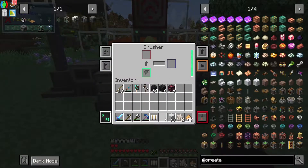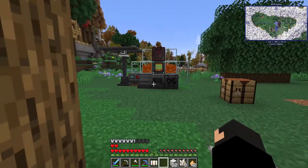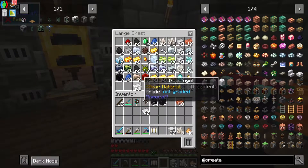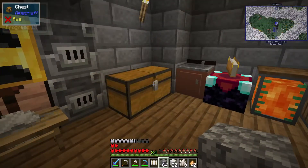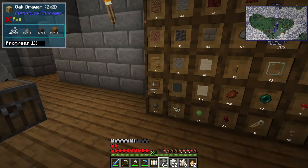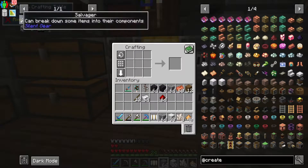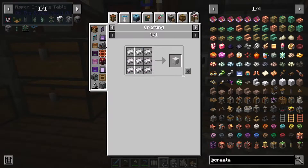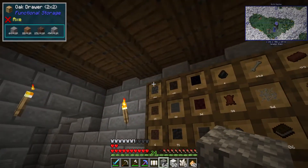You cannot crush the crimson iron, so we've got 8 which means we can make 2 salvagers. Let's go get the other parts of the recipe: some iron, a stack of cobblestone, a bit of redstone, and some wood. We can make the pistons real quick — just want 2 for now — and then 2 crimson iron ingots. That should be us ready to go.